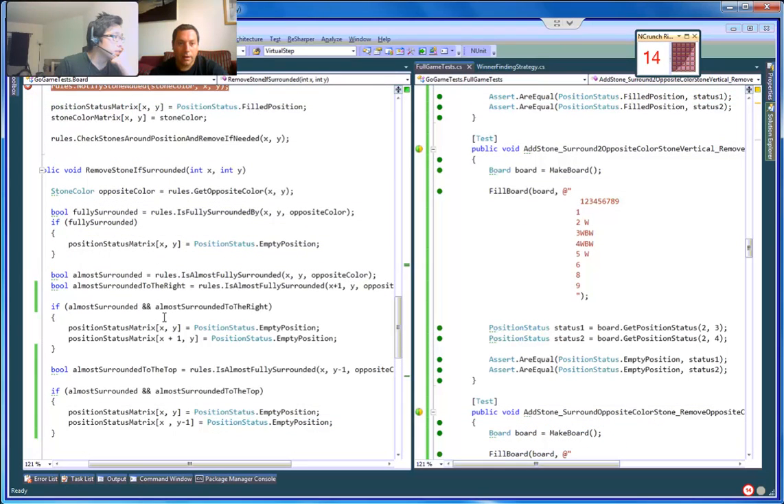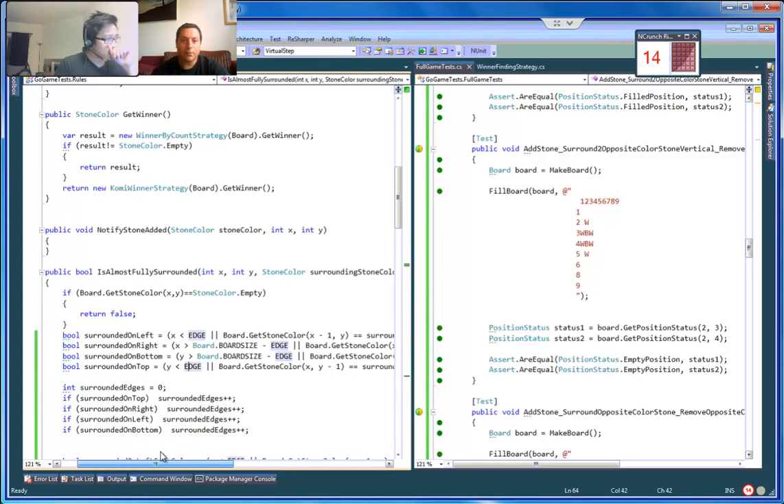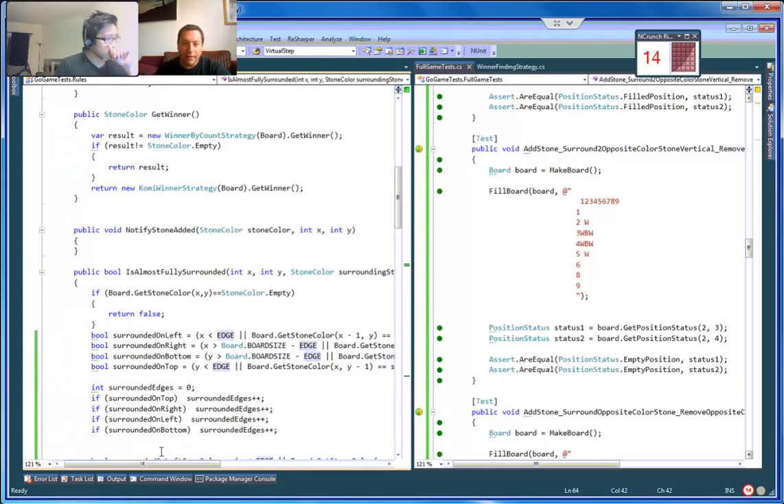When we did Ctrl+P, remember how we added the edge? We have an edge — so maybe there's something wrong with our edge. Let's just check if y is bigger than boardSize minus edge. If it's not bigger than that — that's all the check we need actually.